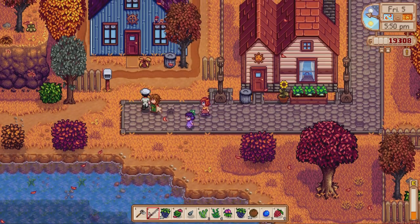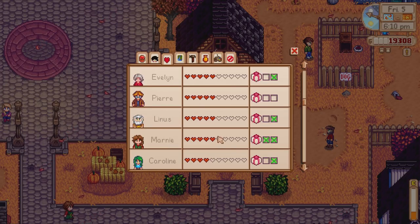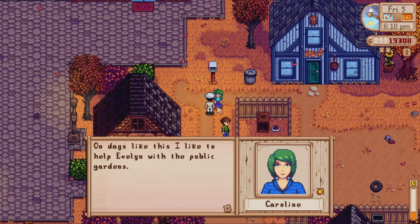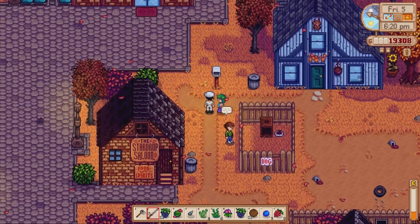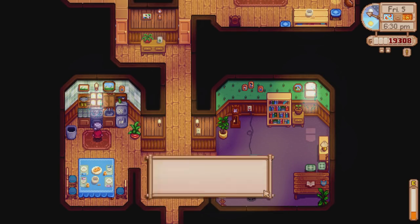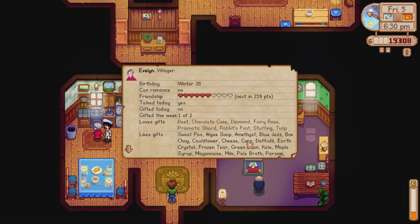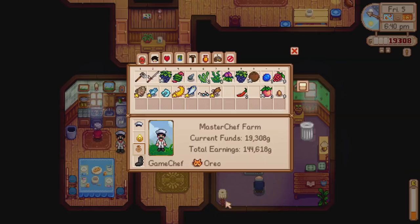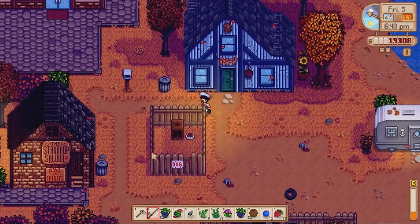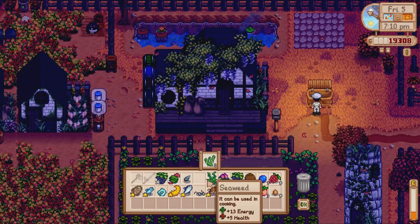Is there anyone we can give a gift to today? Evelyn can have one more, and Linus can have another gift as well, and Caroline, and Robin. Let's go see Evelyn. Oh there's Caroline too — can we give her anything? Sweet pea — damn it, I need that for Sandy. I'm going to go to Sandy tomorrow. I can't give you that, Caroline — I'll have to find something else. George has already had two gifts this week. I'll talk to him just to say hello. It's getting a bit difficult to give people gifts at the minute. It's too late to go to the desert right now, so I'm going to do that in the next episode.